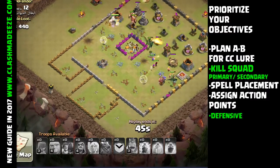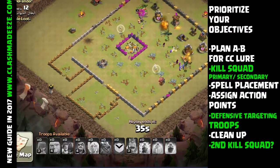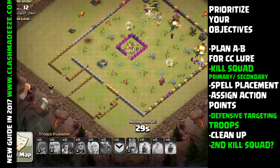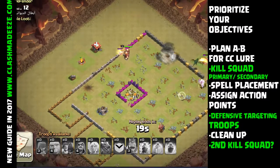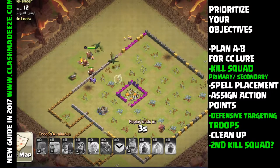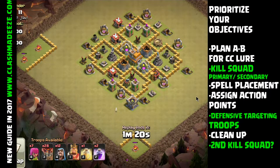Now we're going to prioritize your objectives — all these kind of tie into each other. The objectives tie into the planning, the prioritizing ties into the objectives. You want to plan A and B for the clan castle. Your kill squad has primary targets and secondary targets. You want to think about your spell placement — what spells you're going to use and where. You want to assign action points. Then figure out when, where, and how we're going to deploy our defense targeting troops — that's a big difference between the three-star attack and your two-star attack. Then your cleanup troops and your second kill squad.